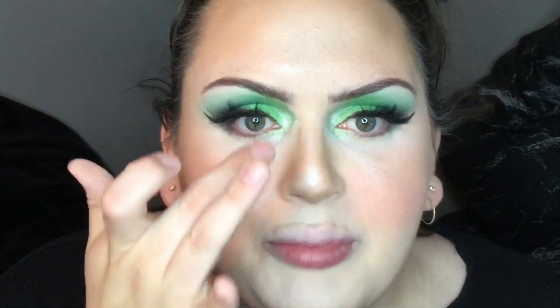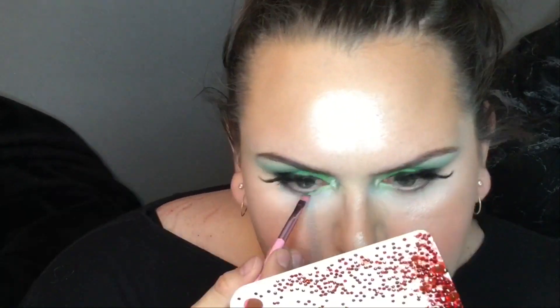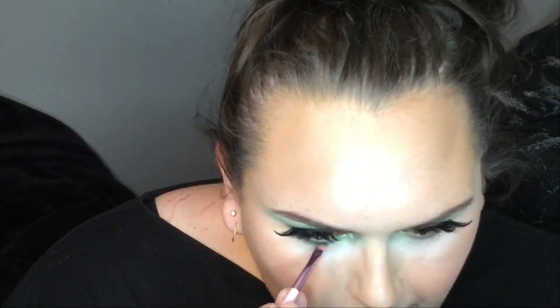For brows I used the P Louise Eyebrow Gel and the L'Oréal Brow Stylist Definer. You don't need the P Louise eyebrow gel — I love P Louise bases and want to try their blushes, but for things like eyebrow gel and skinny eyebrow pencils, you do not need to spend a lot of money. You can get those at the drugstore. For lips I used the She Glam lip liner in color 524 — I don't know the name, it only says 524 on it, so I apologize.